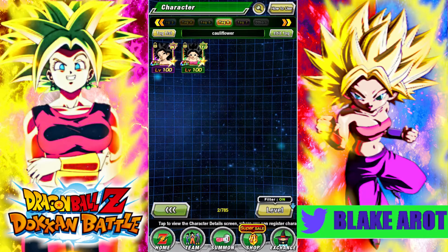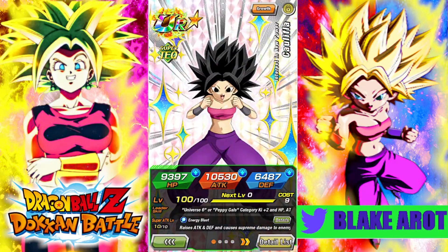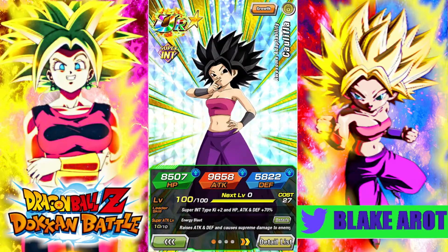Today we are comparing the Int and the Tech Caulifla. Both of them are actually surprisingly good. This one is a free-to-play World Tournament reward, and this one is a summonable one that came out with LR Kale and Caulifla. Both of them are really, really good.